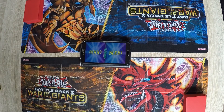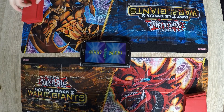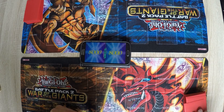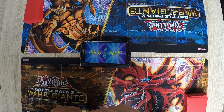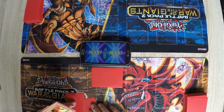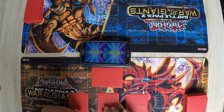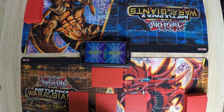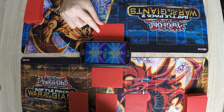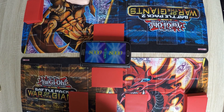Alright guys, we're back with the second round. I guess I will start this time since I lost the first one. I'll set a monster and then I'll set three spell/trap cards. Then it's your turn. Draw. Set a monster, set a spell/trap, and then it's your turn.